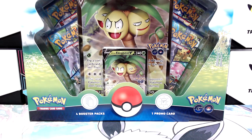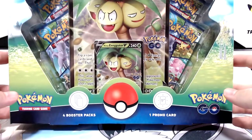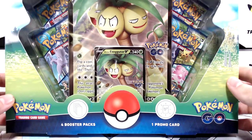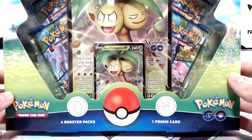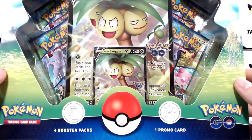G'day Legends, PokeSquad here. In this opening I've got an Alolan Exeggutor V-Box just to crack open — something I've opened up live on the channel. Nothing too exciting came out of that box, but I thought I'd try my luck and grab another one while I can actually find some stock of this in Australia.